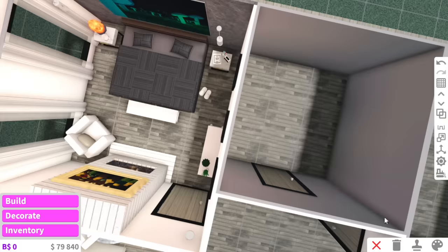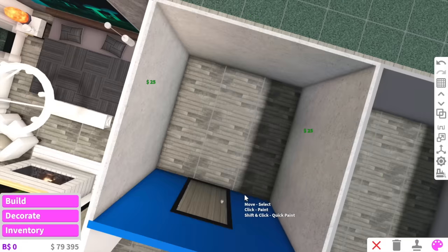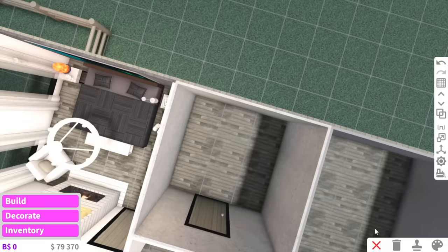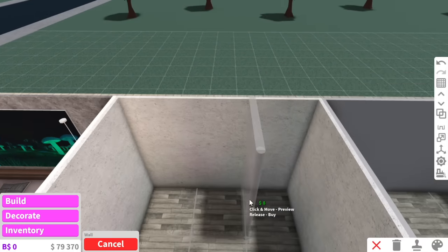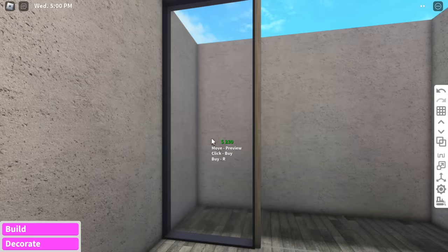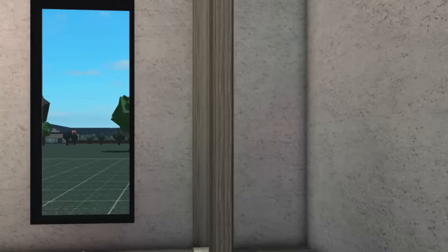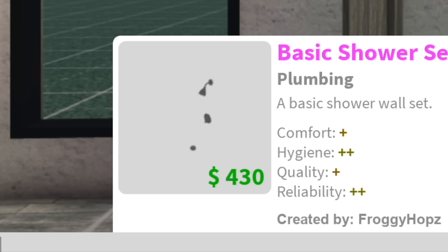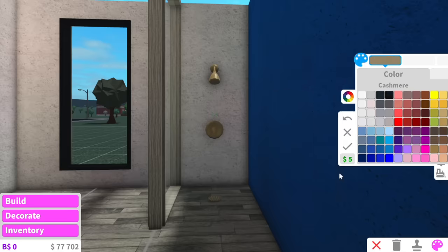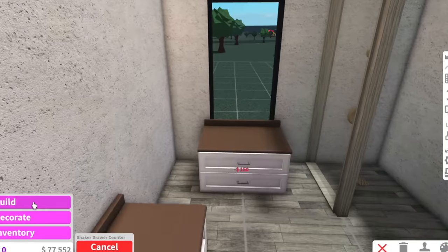Now we can start working on the room next to it, which is the bathroom. I reckon concrete in the bathroom would look really cute, and as you can see this bathroom is only three by three, so we really have to utilize our space. I'm going to cut this in half and add a modern window right in here. So the reason I put a wall here is so I can fit the shower in this corner. The cheapest shower is $430 — but you know what, we're having a gold shower because we're fancy like that. And for the sink we're just going to use a shaker drawer.